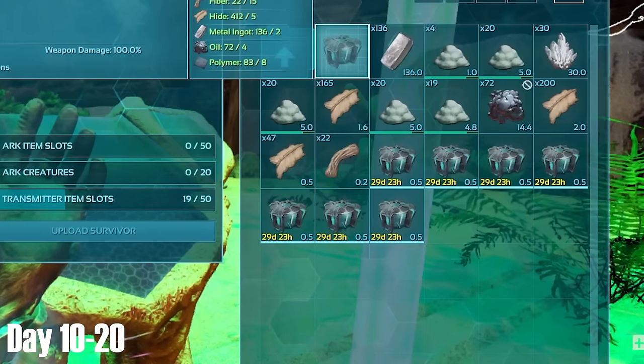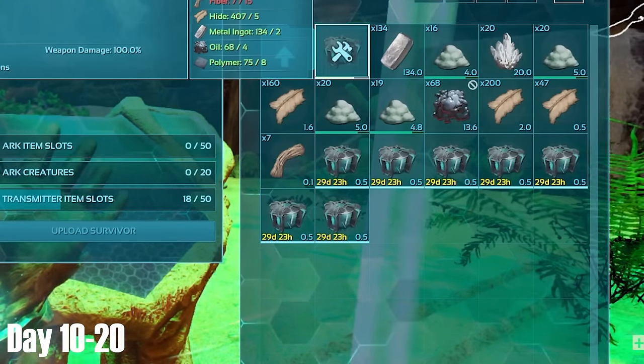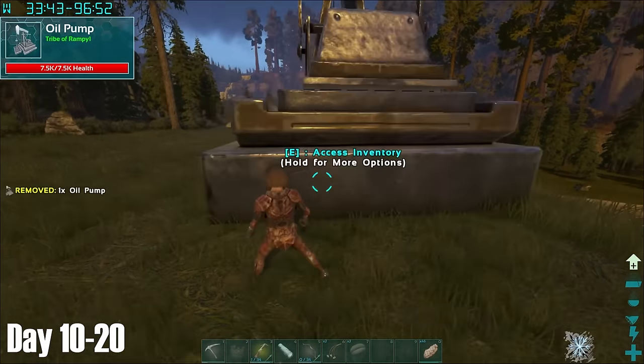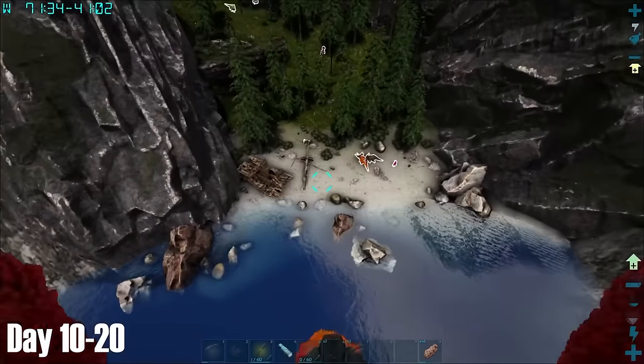With the oil now in my possession, I could finally craft cryopods, so I crafted as many as I could at the green obelisk. At base, I finally made myself a fabricator, placed it down, and then used it to make some electronics and an oil pump. I had seen an oil vein just outside of base, without actually realising that there was one inside my base location — but more on that later.